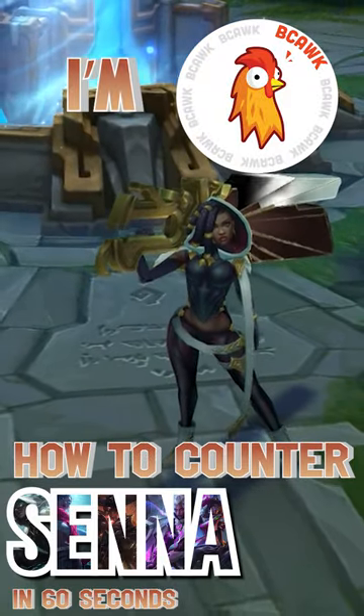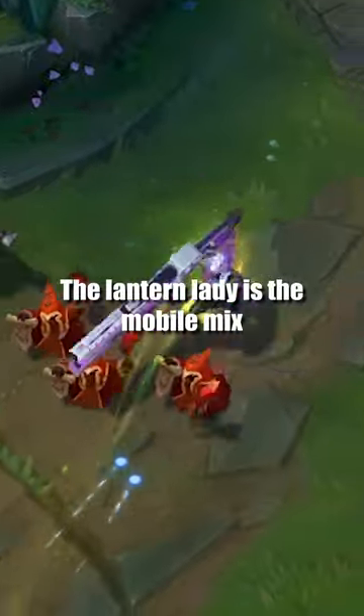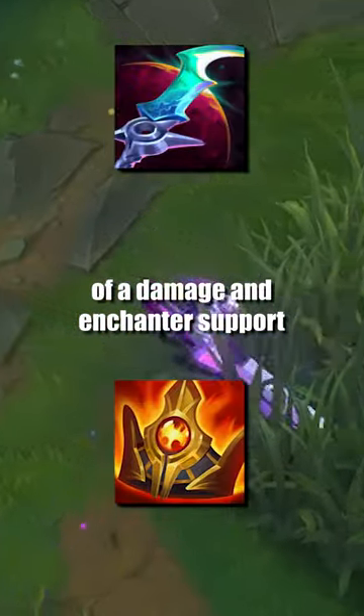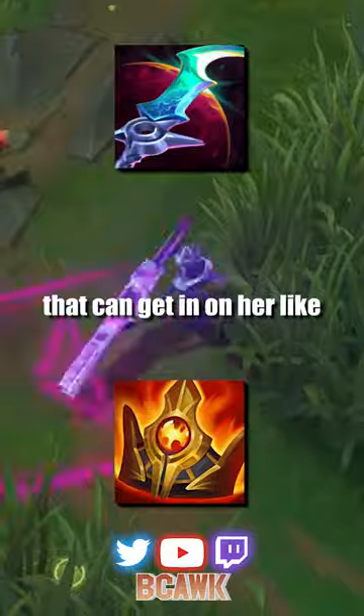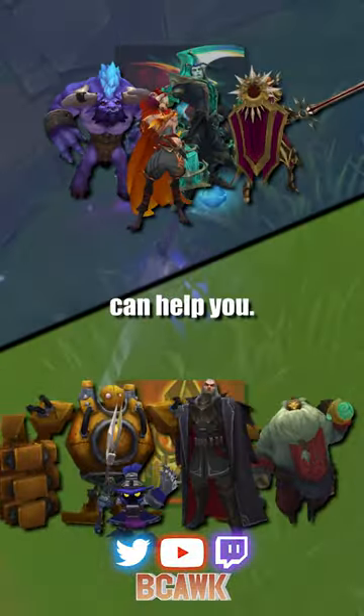I'm Beacock and this is how to counter Senna in 60 seconds or less, starting now. The Lantern Lady is the mobile mix of a damage and enchanter support, so picking hard engage supports that can get in on her, or picking supports that can catch her out, can help you.